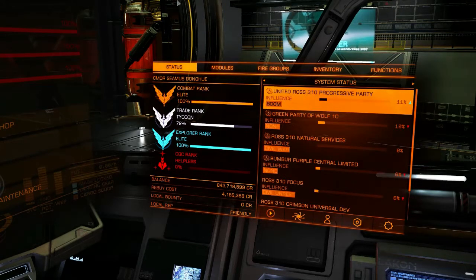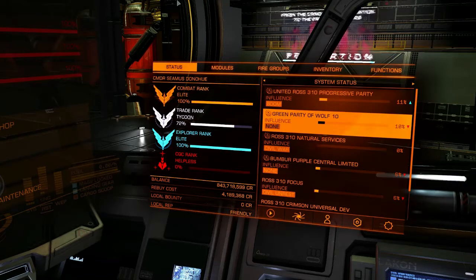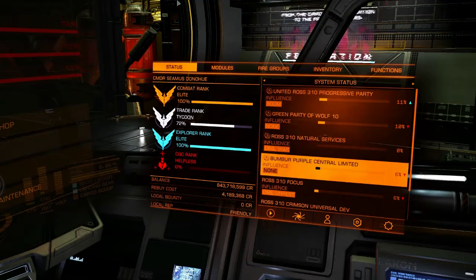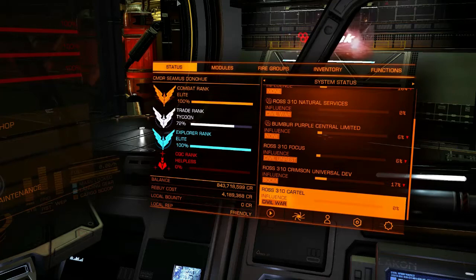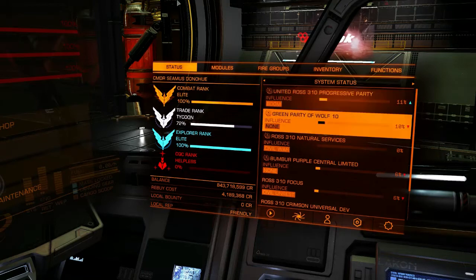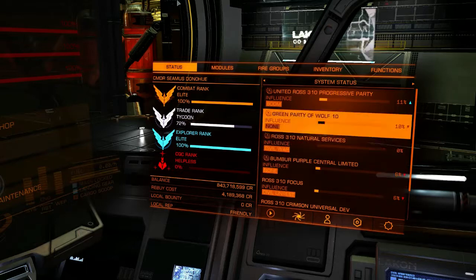So I've got United Ross 310 Progressive Party, Green Party of Wolf 10, Ross 310 Natural Services, Bumper Purple Central Limited, Ross 310 Focus, and so on. Most of these factions are native to this solar system, so they all have Ross 310 as part of their name. A couple of these factions, however, have spread into this solar system from elsewhere. Bumper Purple Central Limited is based in the Bumper solar system. Green Party of Wolf 10 is based in the Wolf 10 solar system.